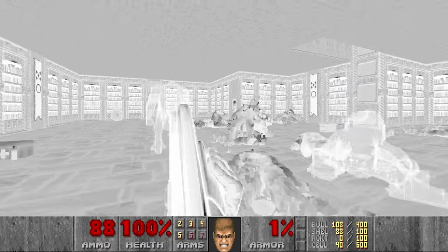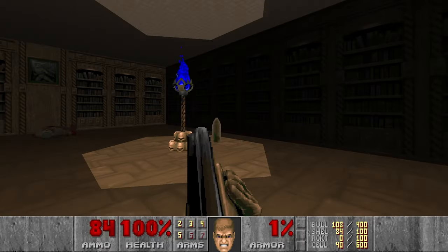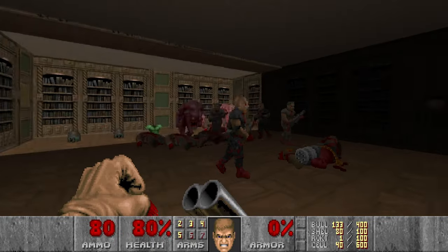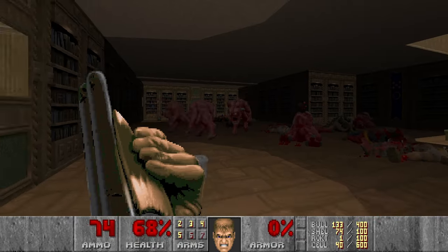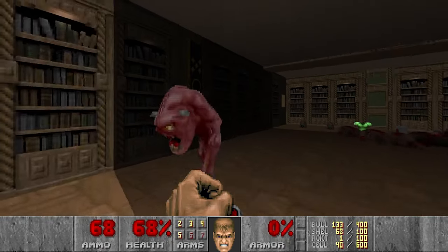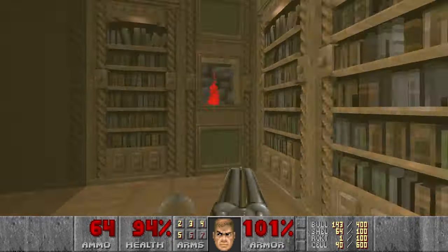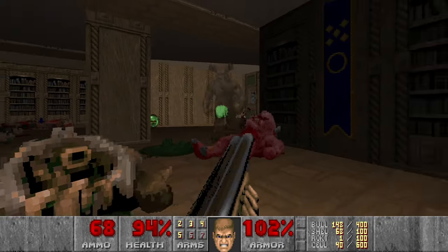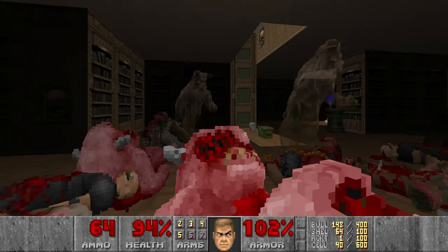I think there should be one more room with hitscanners - I don't remember how to open it. And actually I can hear the arch-vile, maybe I didn't kill him yet. And finally we have the green armor. I hear you - you didn't die. How come you didn't die? Oh no, I think I ghosted the barons. That's a weird bug.